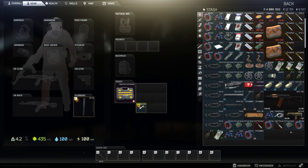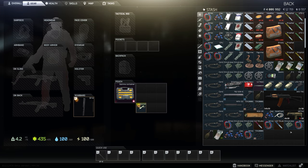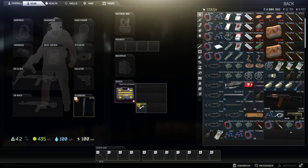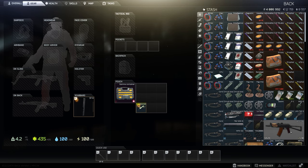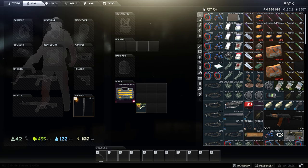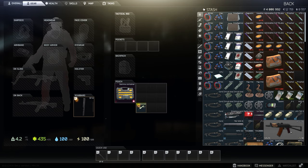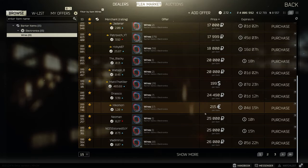The wires and capacitors were highly sought after when they first appeared in the game because they were needed for a task — they were going for a couple of hundred thousand each. They're now pretty much worthless, I wouldn't say completely worthless, but you can sell them for between five and six thousand a piece at the moment. So they're kind of like a pocket filler. The wires and capacitors are a sign of just how many times I managed to make it out of the raids, because otherwise I just would have lost those.